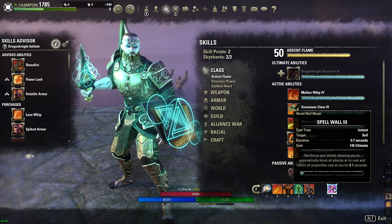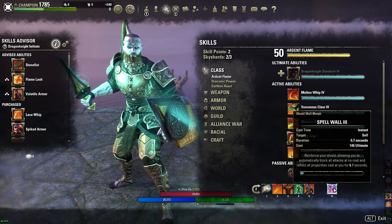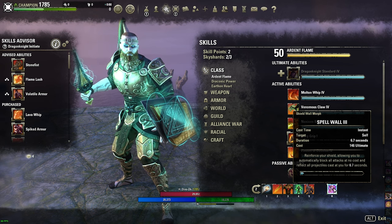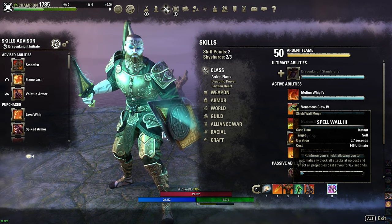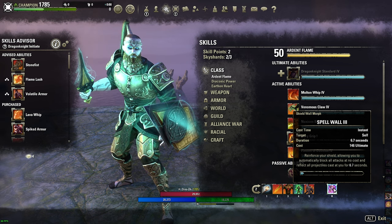Y nuestra ulti defensiva: Spell Wall. La verdad que esta skill va a mitigar muchísimo daño. Uso este skill en particular porque los Magicka DK tienen muchísima menos supervivencia que su versión en stamina, y este es un skill que nos pide mucha menos ultimate. Entonces nos va a permitir sobrevivir más, poder estar en una etapa defensiva para poder seguir peleando, curarnos de una manera más rápida. Y además mientras más rápido usemos una ulti, más recursos vamos a recuperar.